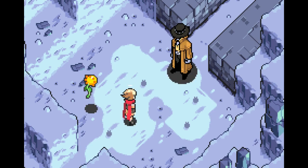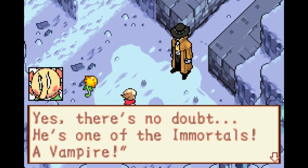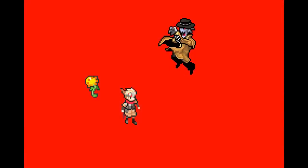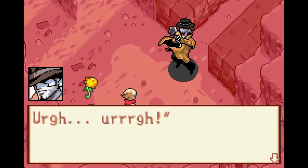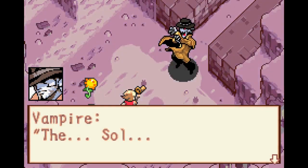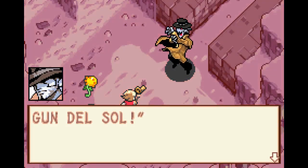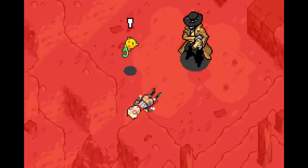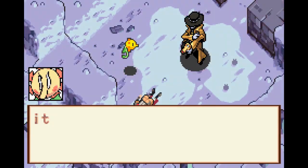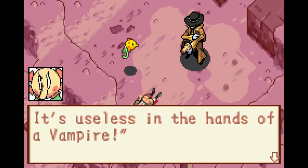We encounter a man in a hat — careful, he's one of the immortals, a vampire. He takes the Solar Gun! However, it's no use to him — only a solar child can operate the solar gun, so it's useless in the hands of a vampire.